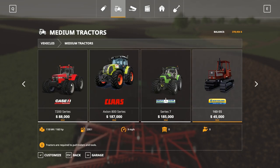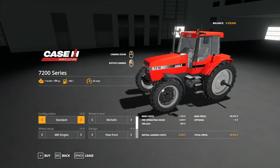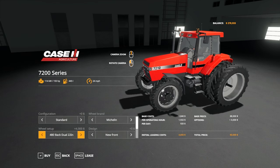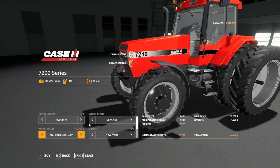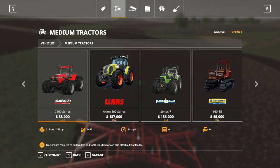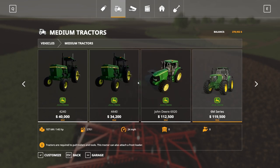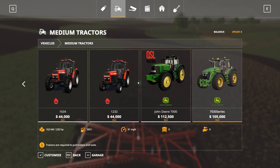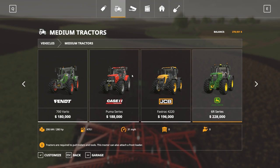The 7200 series — I think that's it right there. 7210, 155 horsepower. Yeah, that'd be perfect — throw some weights on that. Someone said two-wheel drive. I don't know if I have a two-wheel drive version, that would be cool though. I've got the four-wheel drive version, I don't know if there is a two-wheel drive version. Well, we can always get the four-wheel drive version.